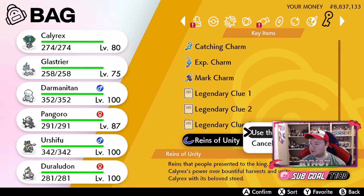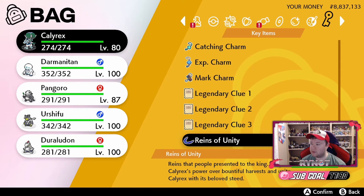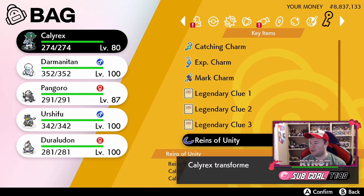It's kind of nice that you have this item on you all the time. It's kind of like the DNA Splicers to fuse Kyurem with either Zekrom or Reshiram. So it's kind of nice that you don't have to go to a specific location — you can just have this item on you all the time and then you'll be good to go.